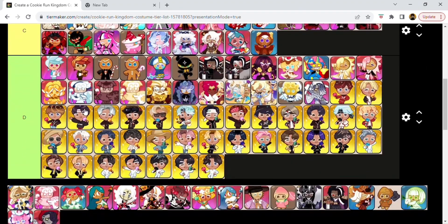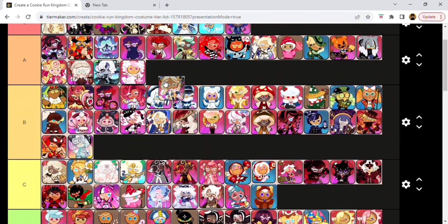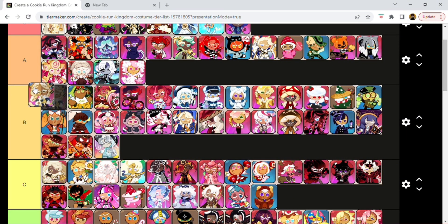This is Eclair Cookie's Stargazer outfit. This is probably my favorite from that update besides Wild Berry Cookie's one. I do like this one a lot — I think it's really cute. I feel like this one they overdid, but in a good way. I give this an A or a B. Even a B? Mm-hmm.